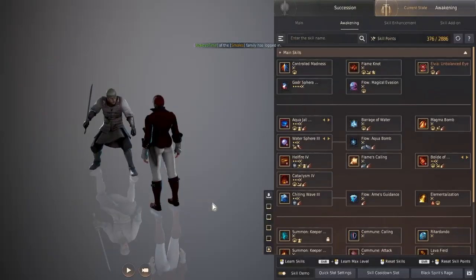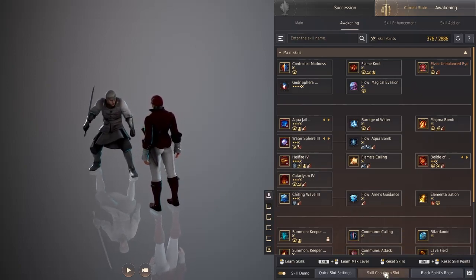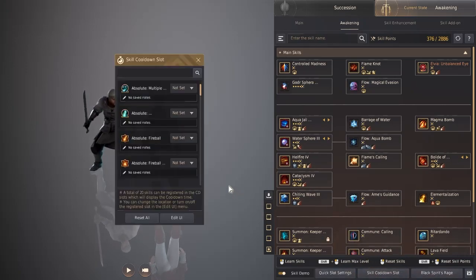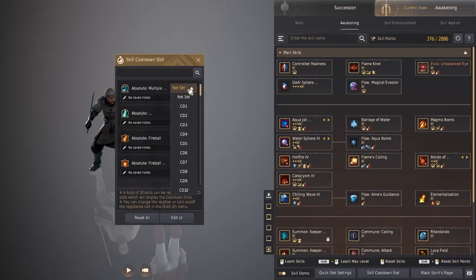Type K to open the skills interface. On the bottom, to the right, in the middle there is a menu button called skill cooldown slot. Click that, and another interface opens with a list of your known skills. You have a drop-down that allows you to assign each skill to a given cooldown slot by number.